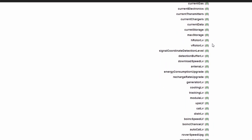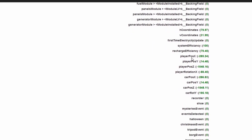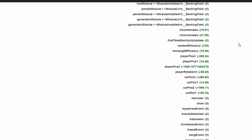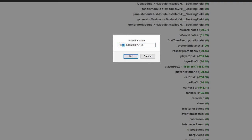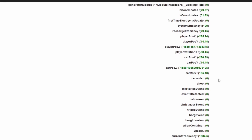We're gonna scroll down until we find player coordinates - actually it's player pose, not player coordinates. So we're gonna find player pose X. Whichever number is really high, that's the number you want to edit. Since we drove straight away from the building, it's going to be a negative 1548, and I'm just gonna add plus 10 to this value - so 1558. We've just increased our z-coordinate by 10 points, and we're also going to do the same thing for the car pose, since I was in the car when I logged off.